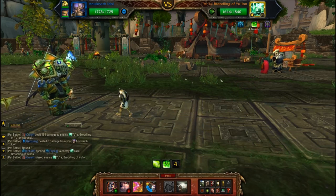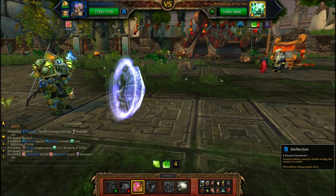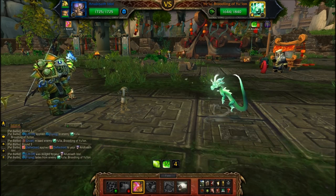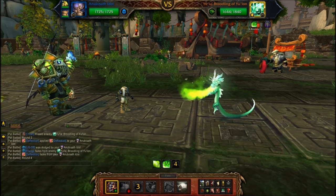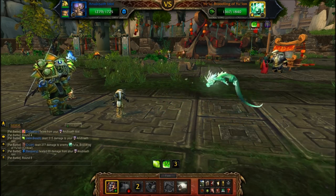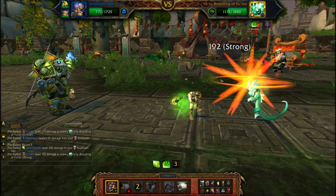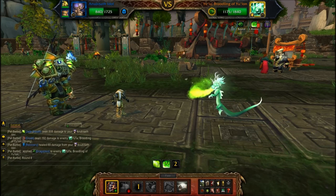Not only does the Anubisath Idol hit really hard, but it has deflection. When you pop deflection it puts a shield around you and you take no damage for a whole round. This pretty much guarantees your win — if you can block EULA's hardest hitting move you're going to beat EULA. From here you just continue with that strategy: use crush, wait for EULA to launch into the air, and use deflection.